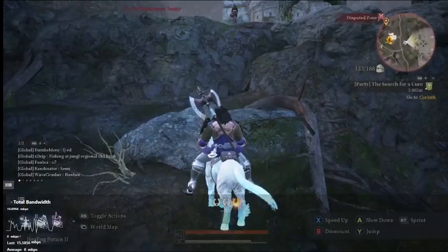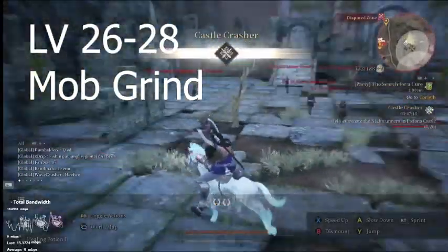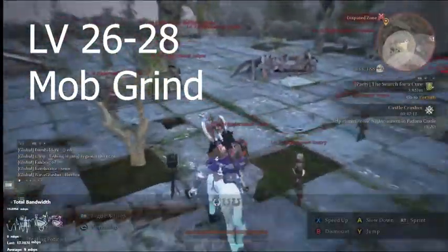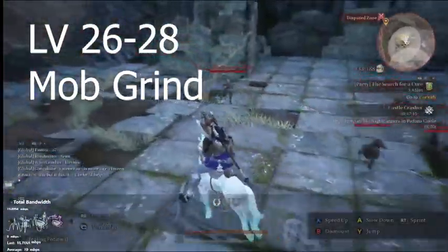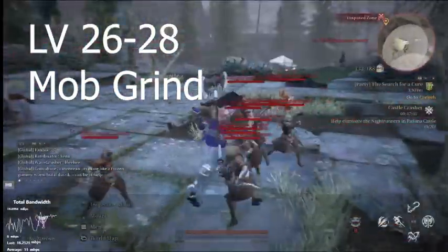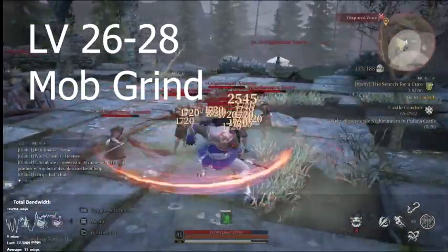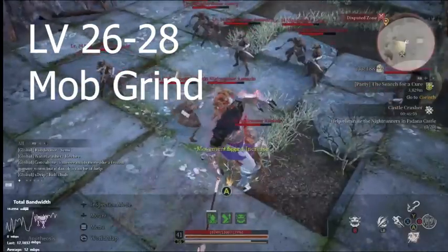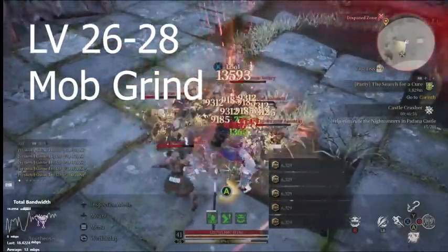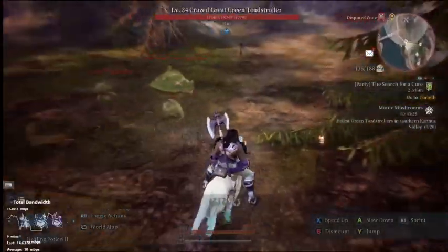Now that we're at Castle Crashers, you want to clear out all of these ads. If you have any recipes, save all that cloth — it'll help you level your enchantment. The reason this spot is good is there are only about three or four archers and the rest are melee. Nothing is worse than fighting multiple archers — they don't actually follow you, so you have to chase them down.